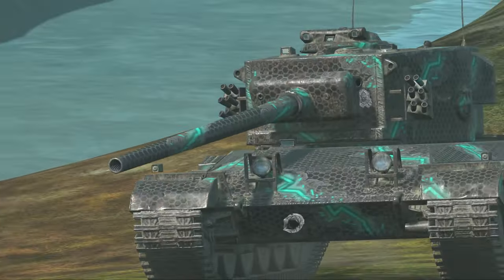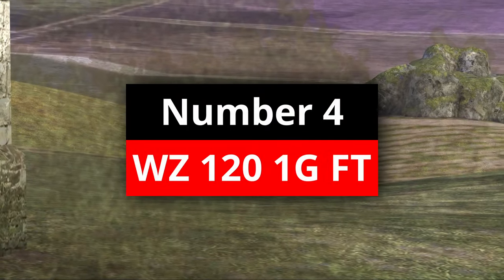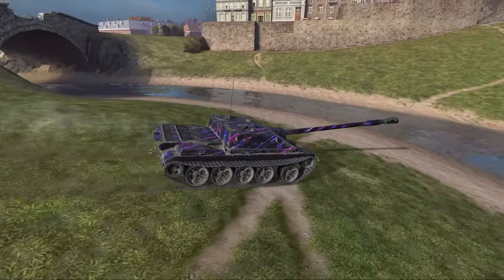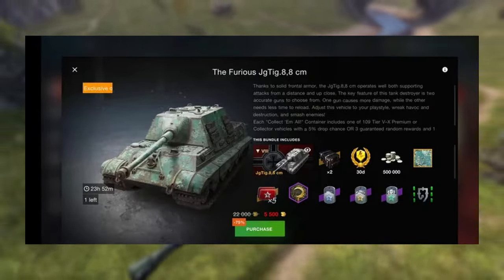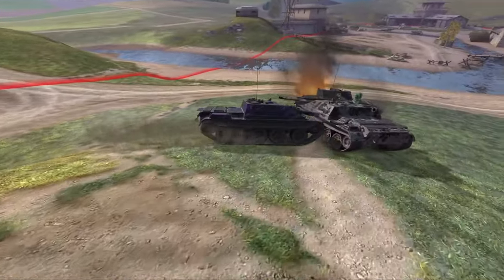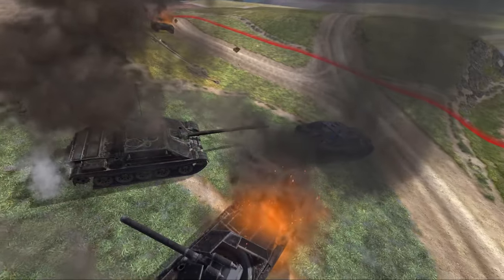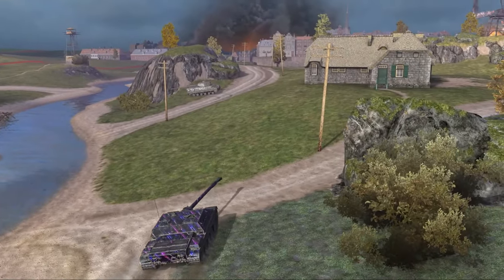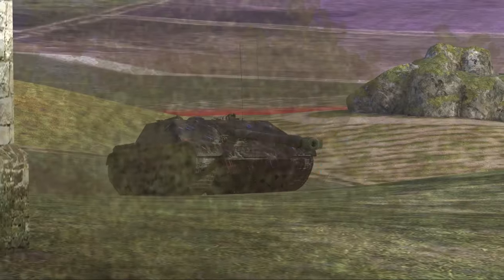There are only two tank destroyers at tier 8 that I would ever consider recommending. One is the Octiger 88 and its 5.5k gold bundle because of its excellent value, and the other is the WZ-121 GFT, because this vehicle is simply bonkers. There is no other way to describe it — this vehicle essentially makes all of the other tier 8 premium tank destroyers kind of obsolete because of its amazing combination of firepower and 3000 DPM.